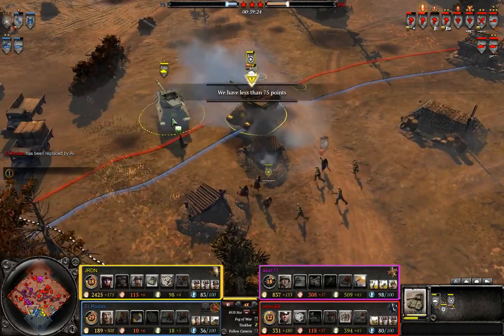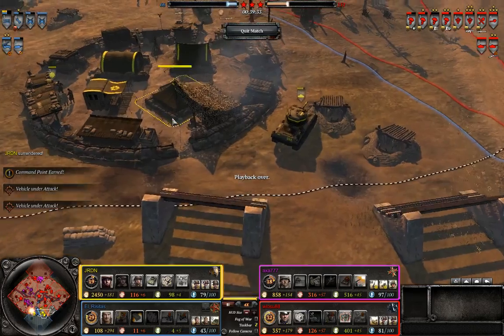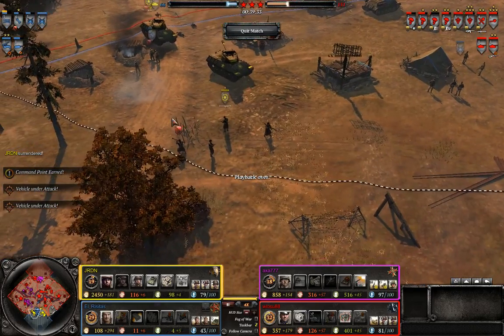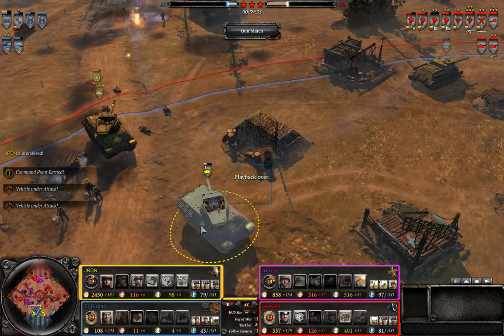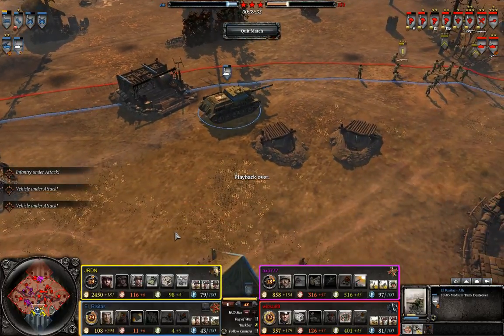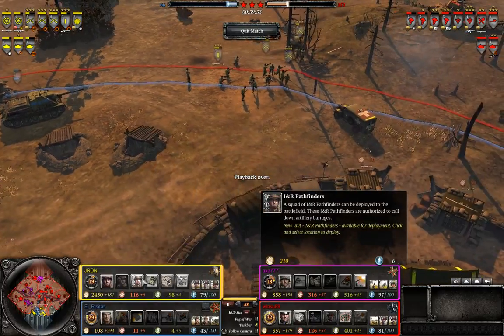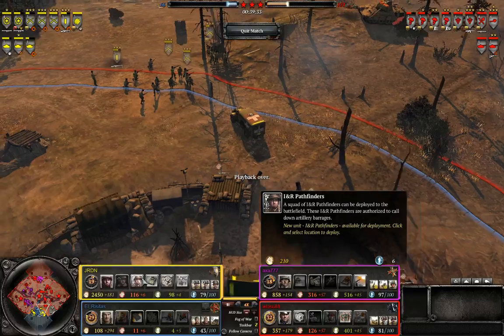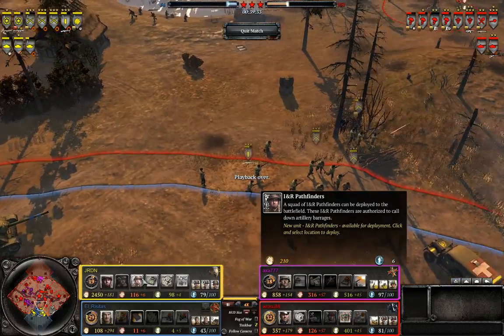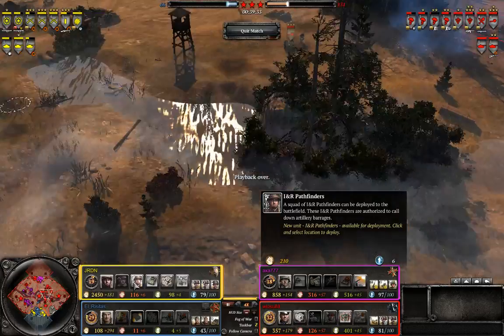So what could the Allies have done to bring this back? Definitely JRDN could have used his manpower a little bit more aggressively. I feel like the lack of Pathfinders was a really bad mistake for him — it is one of the main selling points, in fact in my opinion the main selling point of the Recon Support Company. Because the artillery strike from the Pathfinders is really good at taking out OKW trucks — it's pretty much just an orbital bombardment that does a lot of damage focused in a very narrow area, it almost never misses. He could have also gone for an airdrop combat group with the amount of manpower he had.